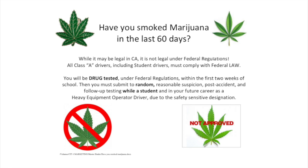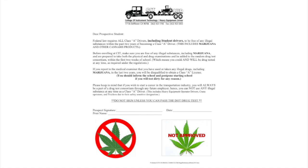You will be drug tested under federal regulations within the first two weeks of school. Then you must submit to random, reasonable suspicion, post-accident, and follow-up testing while a student and in your future career as a heavy equipment operator driver due to safety-sensitive designations. The back of that document gives you a formal breakdown in legal terms. Please take some time to review it, then go ahead and sign, print, and date it.